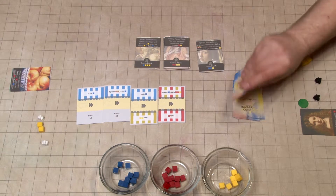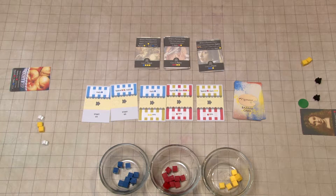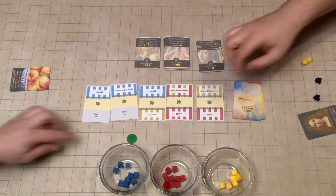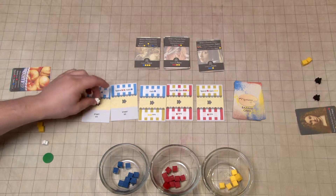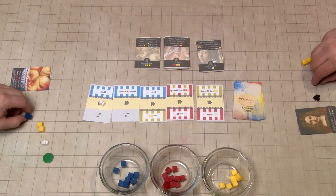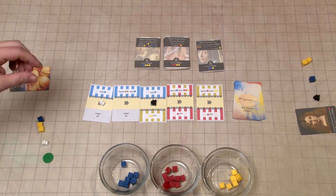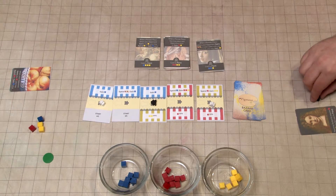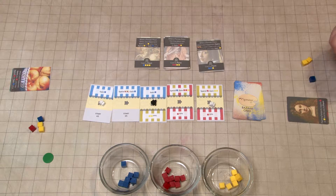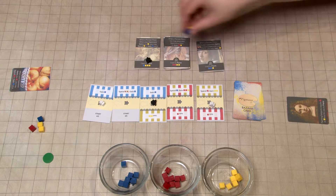We have a new bazaar card which is spend red to gain two yellow or gain a red. First play goes to Jason. Now I will send my apprentice off for blue pigment. And I will go for blue as well. I will then send my apprentice off for some red pigment. And since my painting has an effect that says paintings require red or yellow less for you to paint, I can pick up this one for only yellow, yellow, and blue.